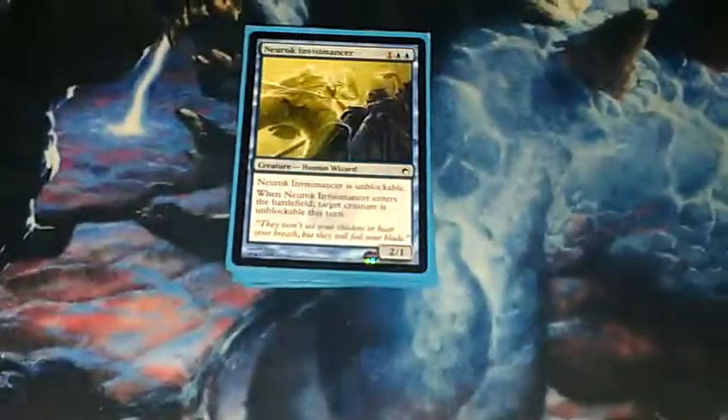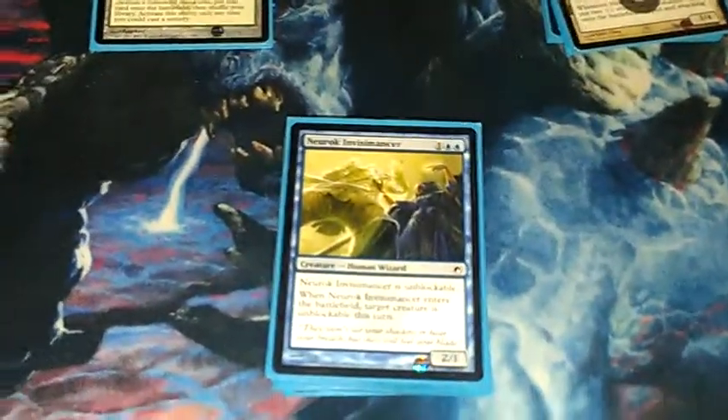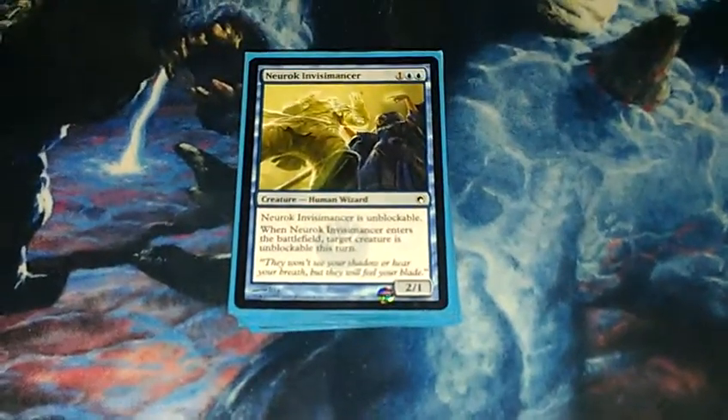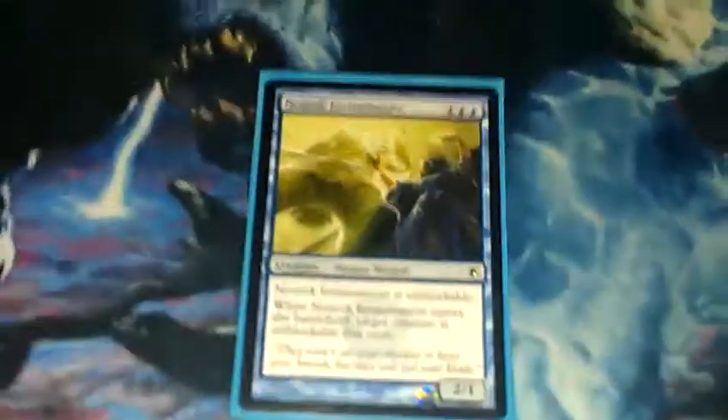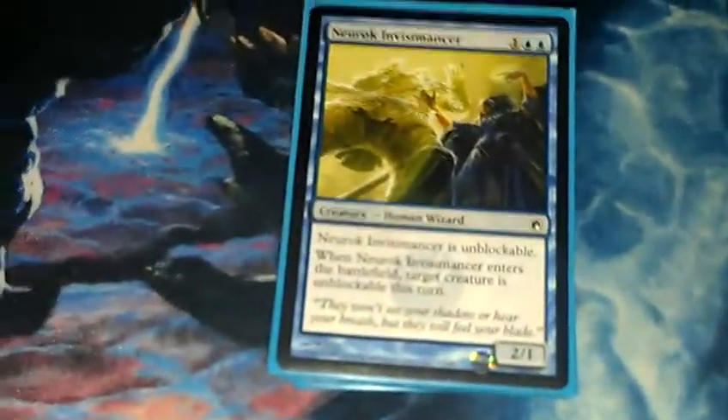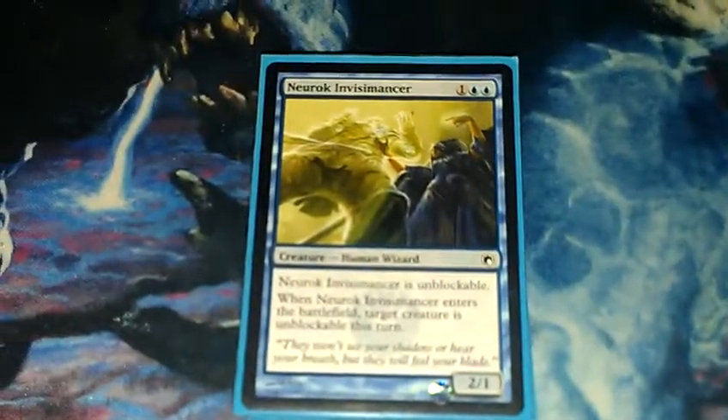These next two are one of the reasons I will play blue in here — Neurok Invisimancer. They're good cards. I think I need more blue stuff, and I need to check about what I'm playing for blue, because this is a good card. It's unblockable — it's a 2/1 for three, and then it makes a card unblockable the turn it comes into play. I think it's a good card. There's probably better cards, but for the time being I'm using it and testing it.